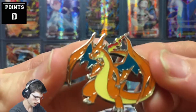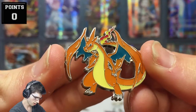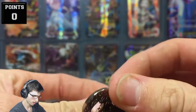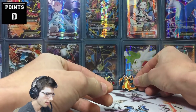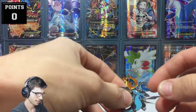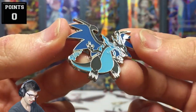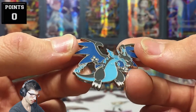Then we've got Mega Charizard Y — it looks awesome as well, it's a little bit bigger than the Lucario. Pretty epic, same silver pattern on the back. I'll throw that in front of the Shaming EX I pulled from my Requires EX collection box. And then we've got Mega Charizard X — just epic as well, another awesome pin.